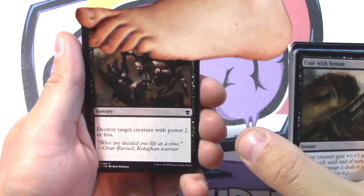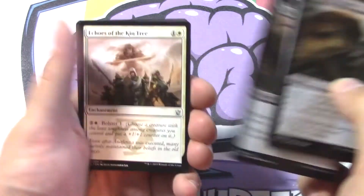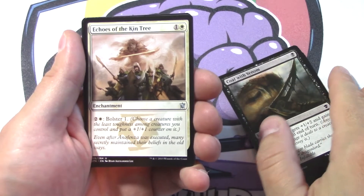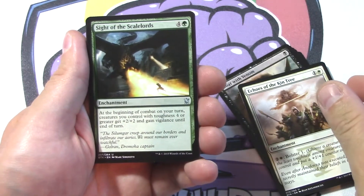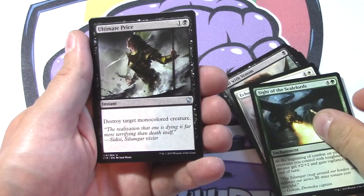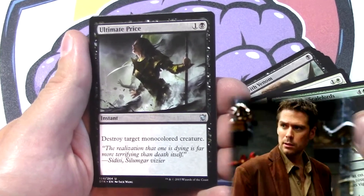Defeat — caressing your enemies with a defeat. First uncommon is Echoes of the Kin Tree. Second is Sight of the Scale Lords. Third uncommon is one of my favorite removals: Ultimate Price — time to pay the price.